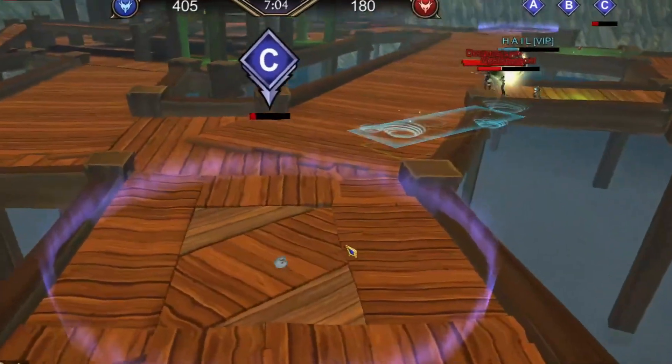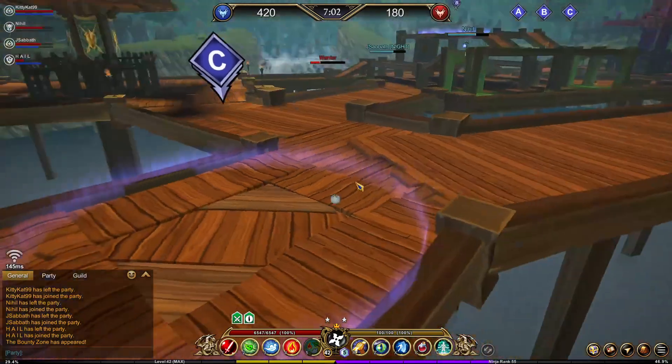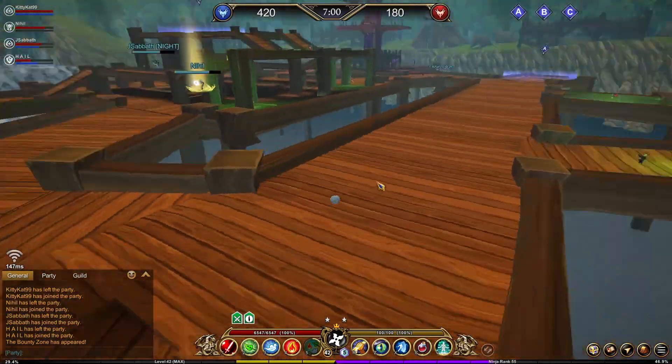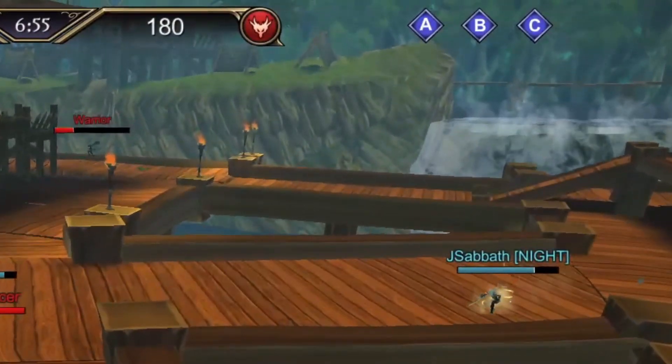Right here I wasn't paying close attention and thought the point still needed to be taken, but we already had it under control. This is actually a really good section to show because it demonstrates what happens when you kill chase. Three people are trying to kill Hail, and Hail is distracting them — so with three people on Hail, there are only two other enemies anywhere else on the map, meaning we have full control of the map because those three players chose to kill chase.